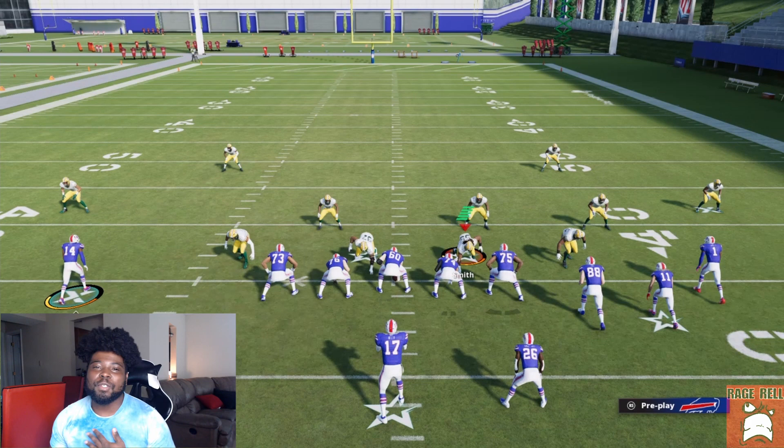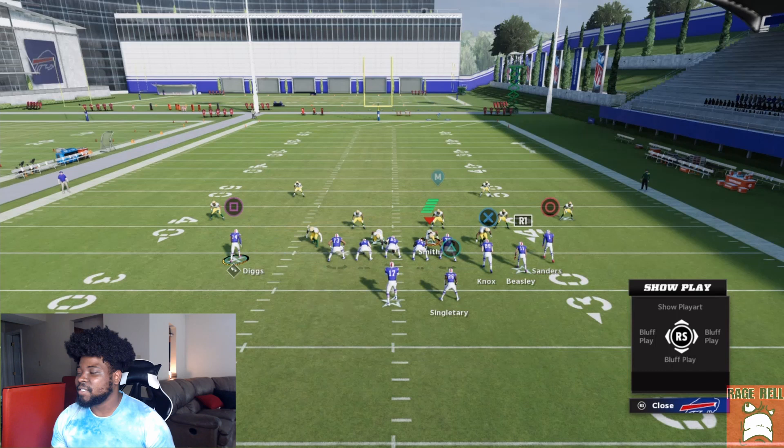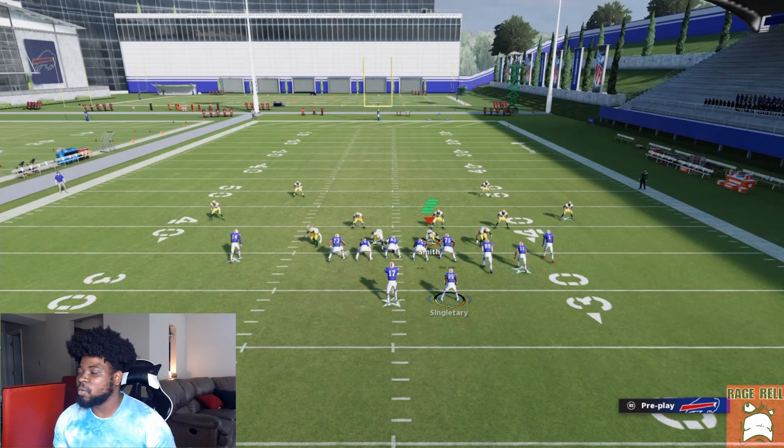For my personal favorite setup, I like to take Square and put them on a slant, block my running back, put X on a drag route, and take R1 on a flat route. The flat route is going to widen out all the zones and allow a gap for our slant to be wide open. If the user does not follow this slant, he's going to get bombed with this cover three.